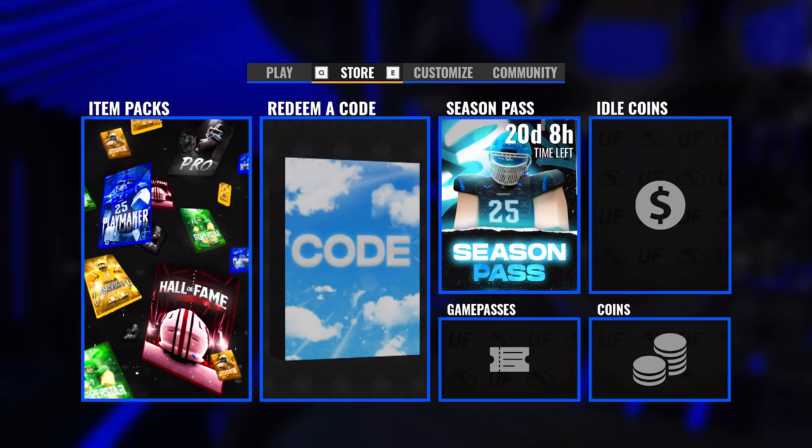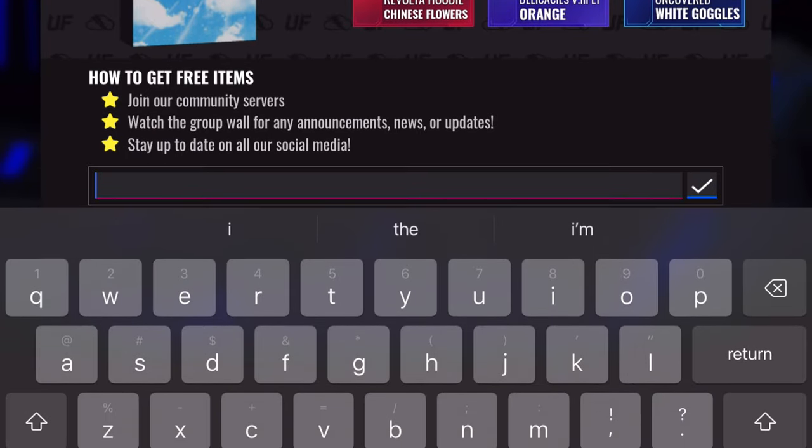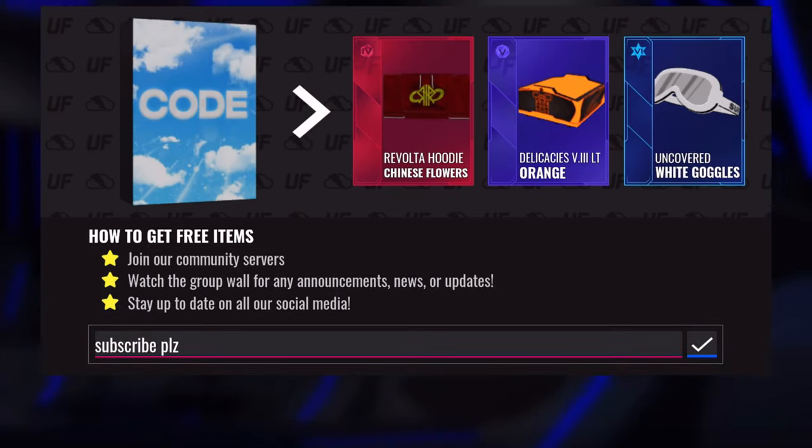Next to Item Packs is the Redeem a Code button — this is where you redeem codes. Codes are posted very often in the Ultimate Football Discord server and on their Twitter. I also occasionally post codes on my YouTube Shorts. Every Sunday night at 6:30 PM Pacific Time a code is posted with a limited number of uses. The code is announced about an hour before, and right when the clock strikes 6:30 you can enter it to receive an untradeable item. Note that packs and codes can be redeemed from anywhere in the game, not just the main menu.